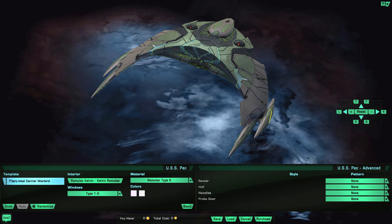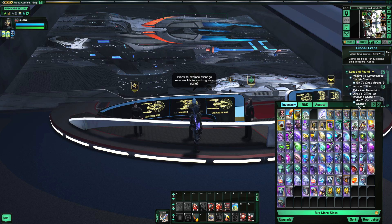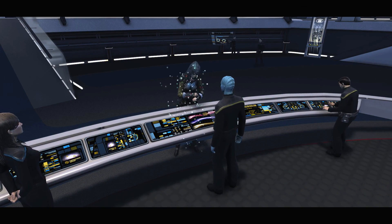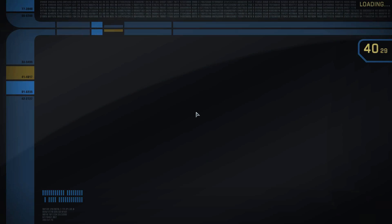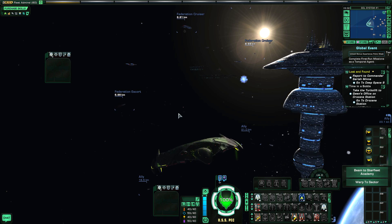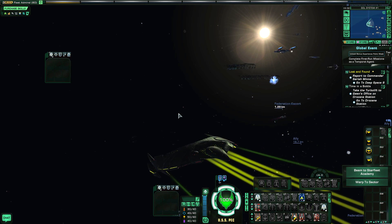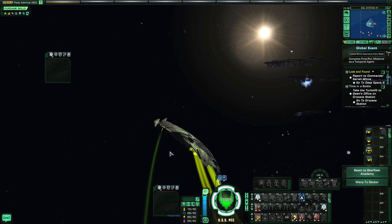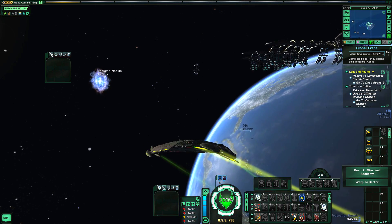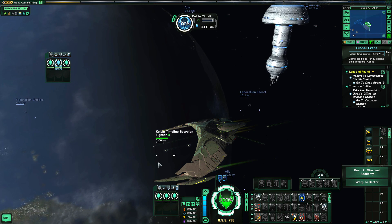I'm going to cancel all the changes and keep the default Mark 10 version as it comes out of the box. Now we're going to go into space to equip all the different visual space sets, and I'm also going to launch my pets so you guys can see these Scorpion fighters.